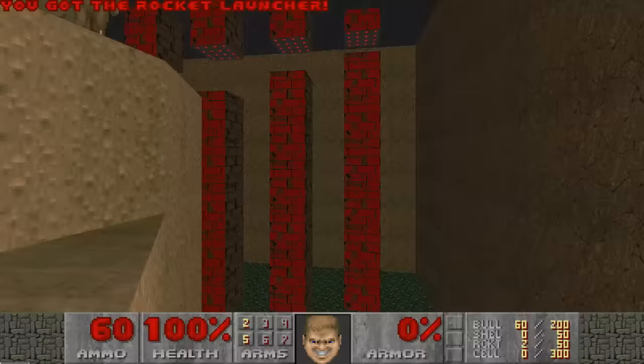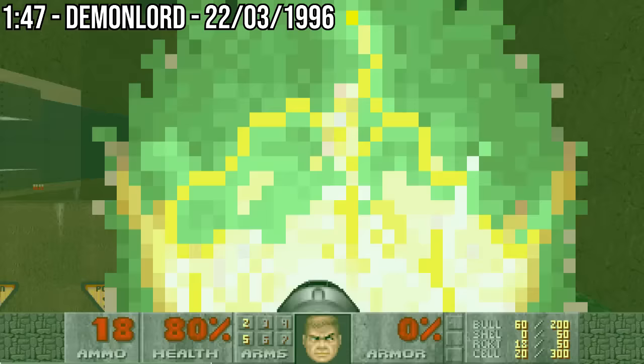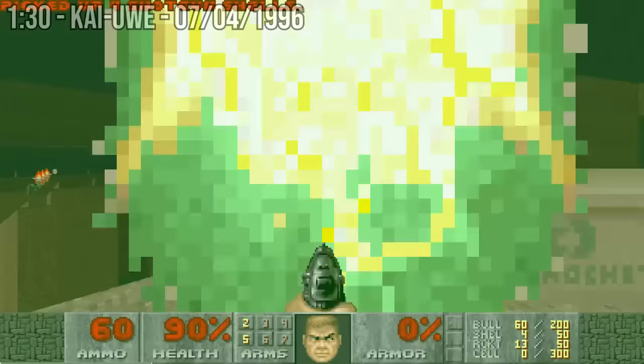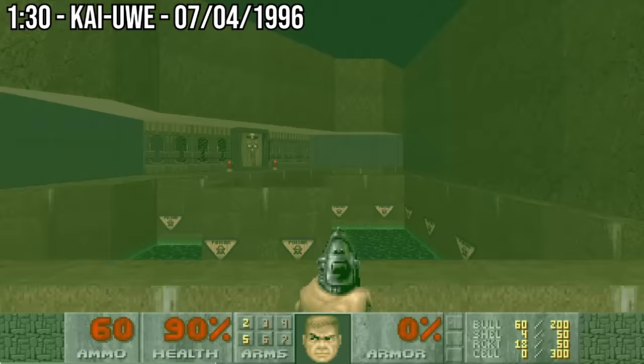All in all, this run played it very safe and took no risks. It wouldn't take long for optimizations to be found. Three weeks later, Demon Lord took the record down to 1:47. The first improvement was skipping the shotgun at the beginning; the second was bypassing the ammo cache in the first balance beam section. Two weeks later, the speedrunner Kai Uwe lowered the record substantially to one minute and 30 seconds. You can see that he seemed a bit more comfortable during the first balance beam section and crossed it much faster than Demon Lord had before.